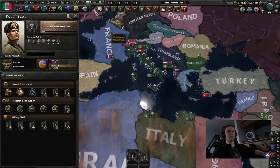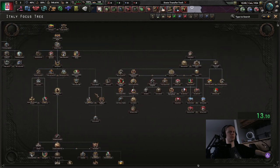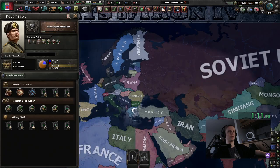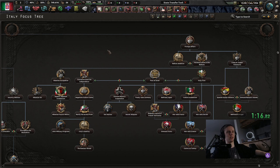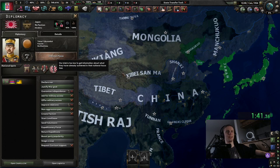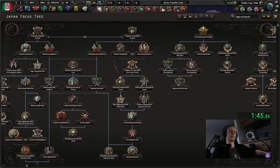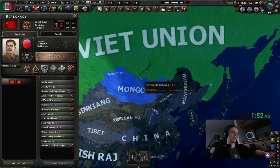Italy — do we have a focus tree? Yes, we do have a focus tree, but we can only go with Mussolini. You don't have a single alt history path. Actually, you do have the old ones: Pact of Steel, Italy first. And Japan also has an old history path, even though it's just the unaligned path which is supposed to be against the Soviets.